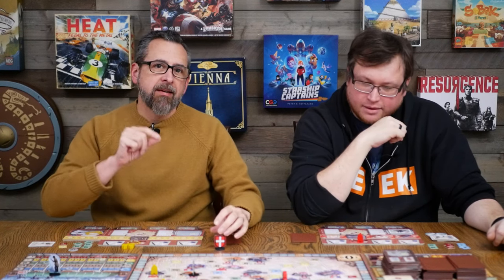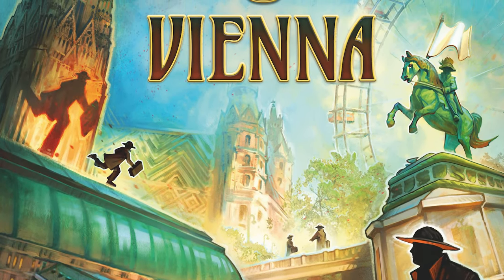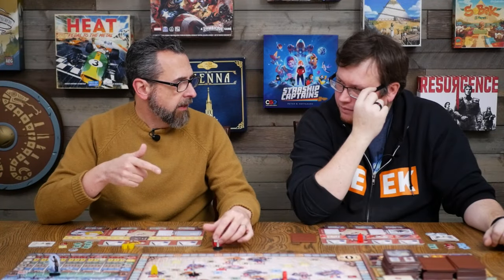Welcome back to the table. Today Ryan and I have a preview of the next Stefan Feld City Collection game. This one is called Vienna. It is number five in the City Collection. And this is a re-implementation, if you're not familiar, with La Isla, which is probably one of his lighter games.